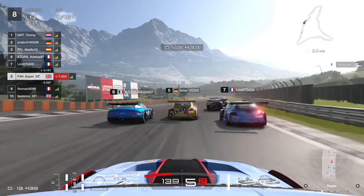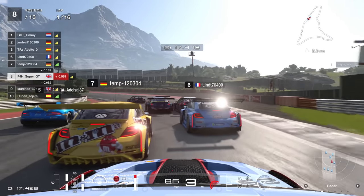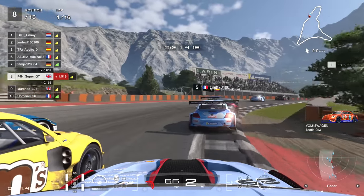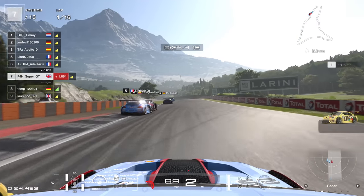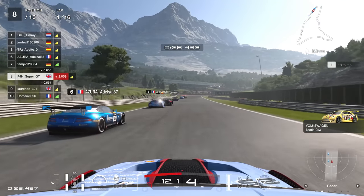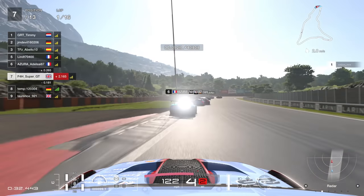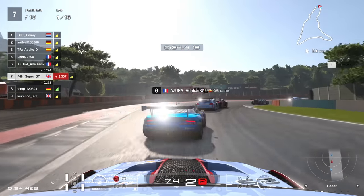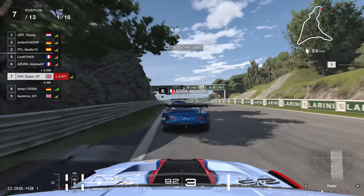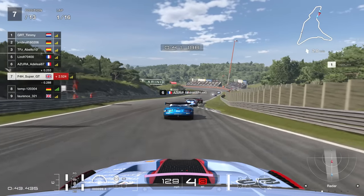As we hurtle towards turn one, on the anchors, multiple cars wide — about four abreast at one point. We're going to go side-by-side with the M&M's Beetle, and the exit again a decent run. The Aston Martin just getting in ahead there, and we're going to have the inside line for this right-hander on the brakes. We settle into single file and we've claimed seventh — gaining one position. Always nice to move forward and not backwards.